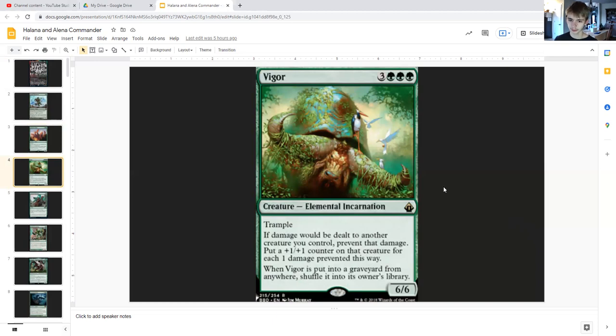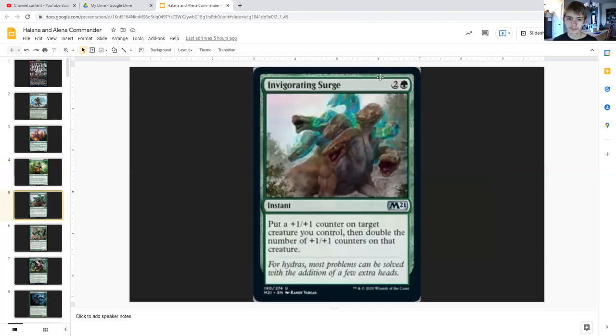Vigor for three generic and triple green is an elemental incarnation with trample, six/six. If damage would be dealt to another creature you control, prevent that damage and put a plus-one/plus-one counter on that creature for each one damage prevented this way. And if Vigor is put into a graveyard from anywhere — so it dies, it's discarded from your hand — you shuffle it into its owner's library, so eventually it may come back.